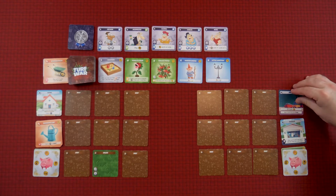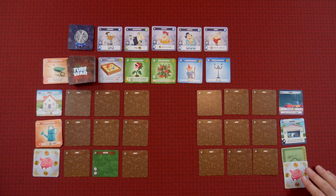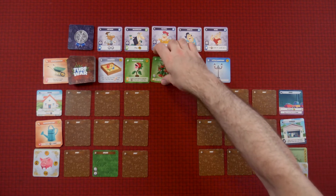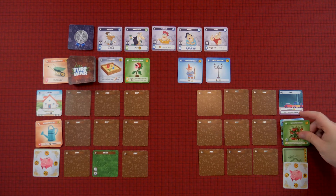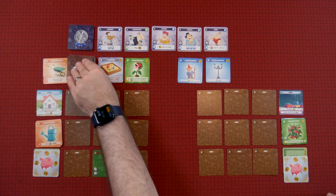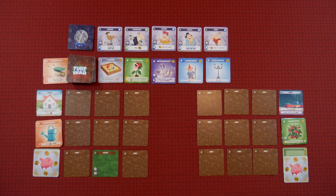So what Lara did was she decided to stay home on her turn. You can also, instead of staying home, go away and work — that's how you get money to buy things from the store. That's what I'm going to do. I'm going to turn my home card to away, gain five coins, and now I can buy something. I like that tomato patch. I'm going to buy a tomato patch. When you buy cards, they go to your garage. I spend my money, get back down to three, and that's the end of my turn.